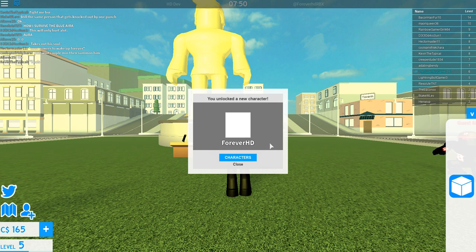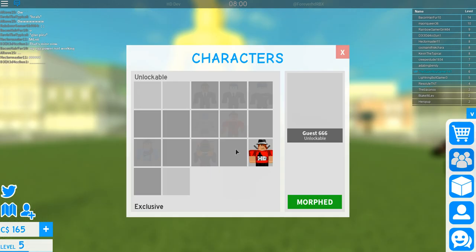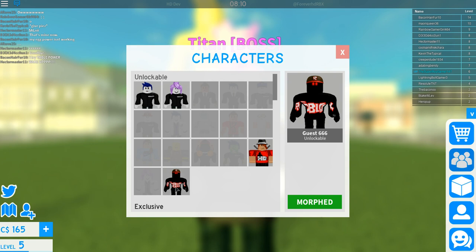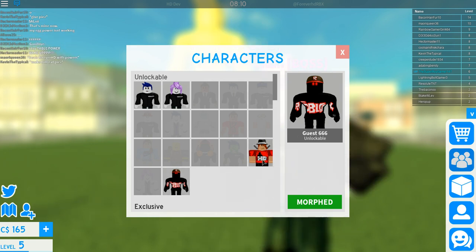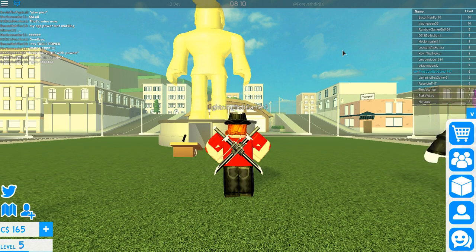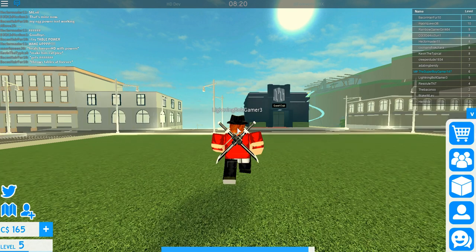You unlock the new character, Forever HD. This is seriously the shortest thing I'll ever do to show character — the unlockable characters. You unlock the new character, Forever HD. So all I do is go to character. And yeah, see? Unlockables. We did this one, Gat666, in the other videos. So don't forget to check my latest videos. But yeah, this is Forever HD.